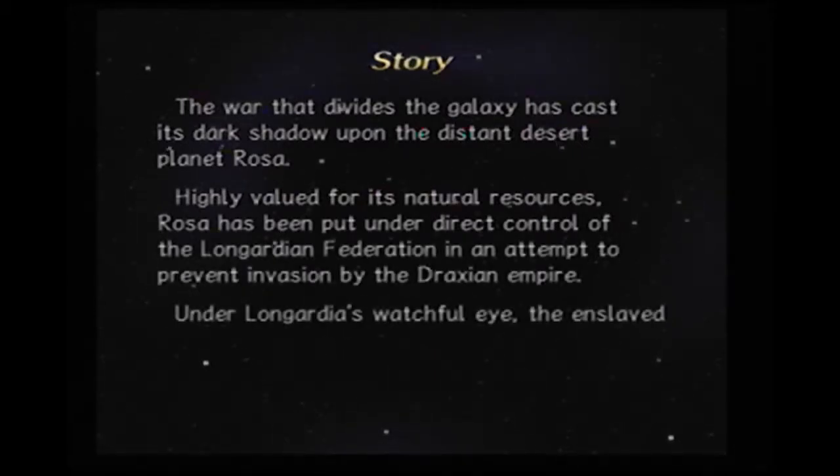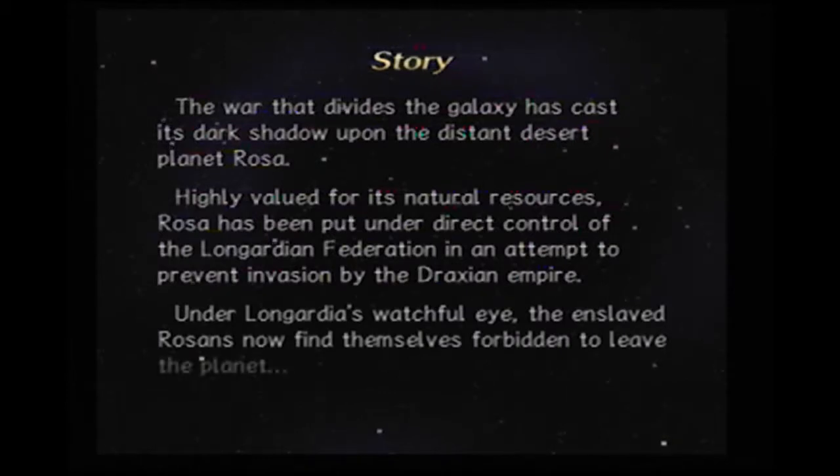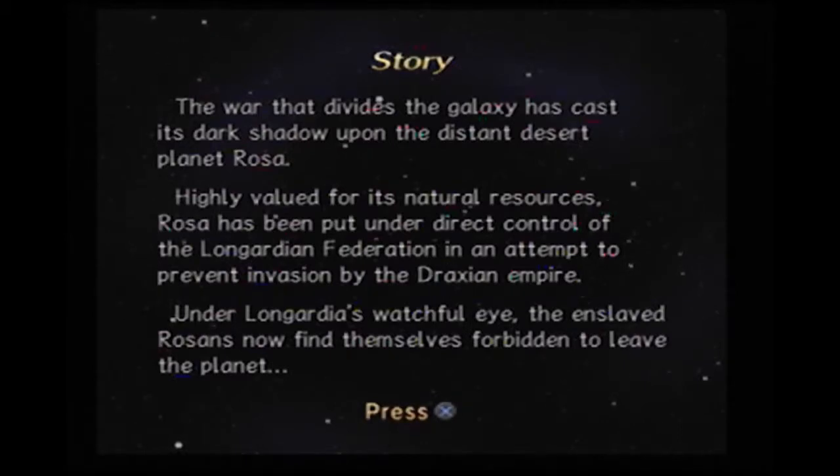Alright, so we got the story. Yeah, as you load this game you'll get the story of what you previously did. So when you first start the game it says: 'The war that divides the galaxy has cast a stark shadow upon the distant desert planet Rosa. Highly valued for its natural resources, Rosa has been under direct control of the Longuardian Federation in an attempt to prevent invasion by the Draxian Empire. Under the Longuardians' watchful eye, the enslaved Rosans now find themselves forbidden to leave the planet.' So basically, Rosa is a desert planet and they're enslaved by the Longuardians.